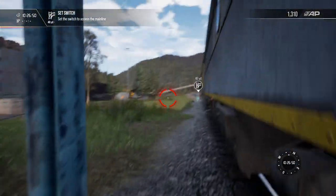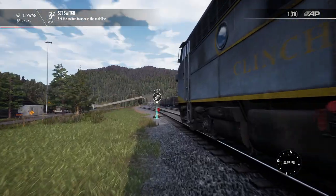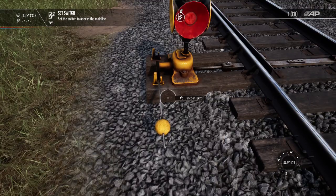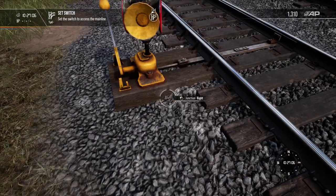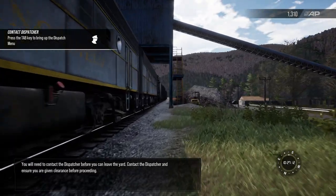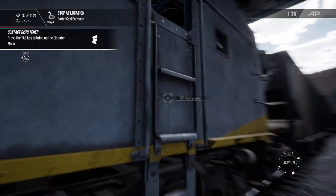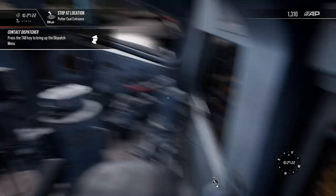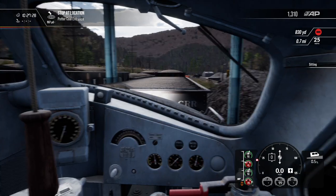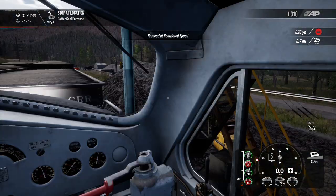We might as well take another gorgeous look at these beautiful engines. You will need to contact the dispatcher before you can leave the yard — contact the dispatcher and ensure you're given clearance before proceeding. Press the tab key to bring up the dispatcher. Contact dispatcher — proceed at restricted speed.